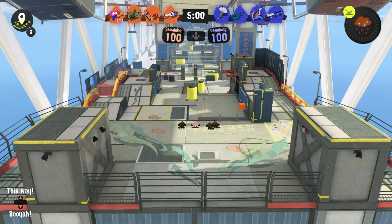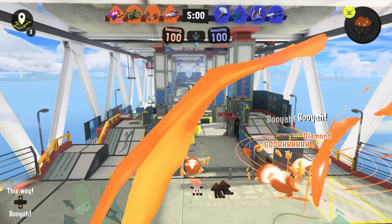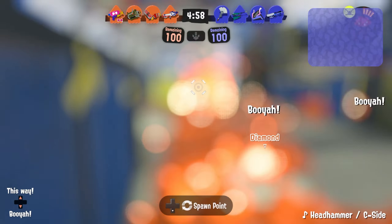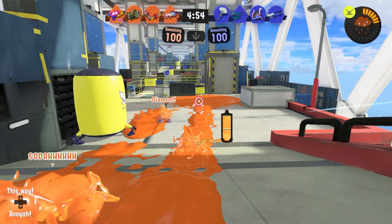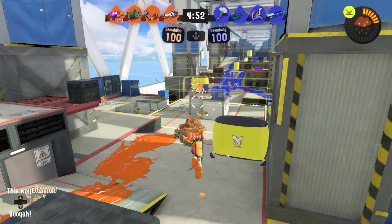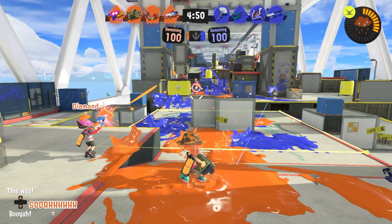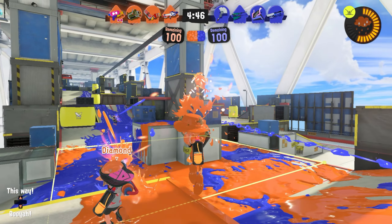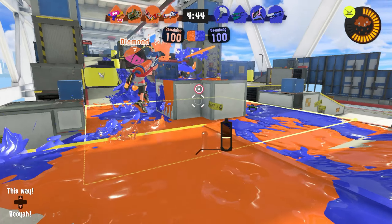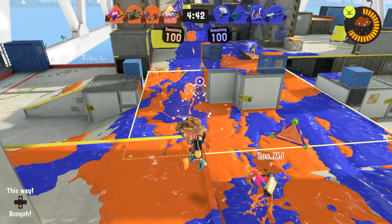We'll be having to go after an E-liter right off the bat, which thankfully we can play under cover and still do damage and do all the paint that we need to do. We want to just stay out of this E-liter's sightlines and paint the zone — want to paint a little bit forward too if we can.